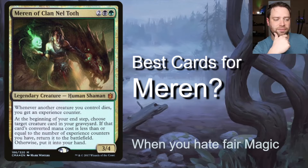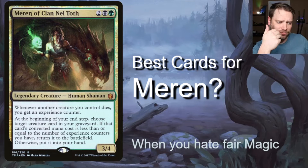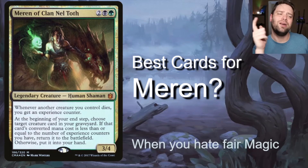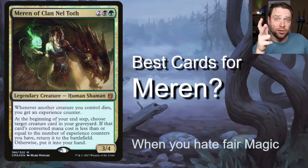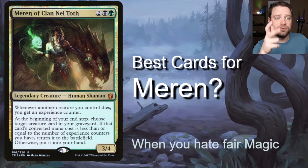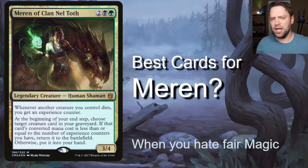Otherwise put it into your hand. So it only works on creatures, you only get experience counters whenever she's in play, and you can only get the trigger at the beginning of your end step if she's in play. There are some limitations, but she's still freaking cool.